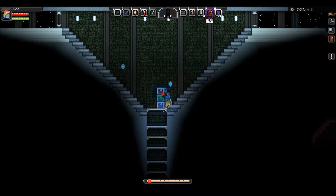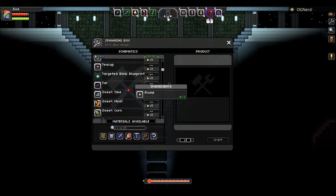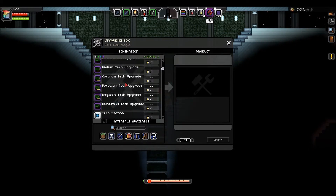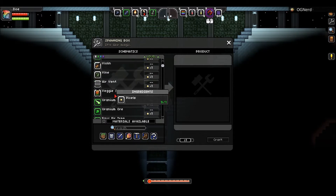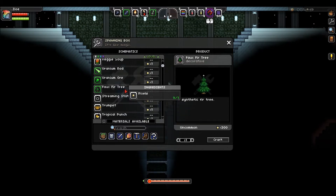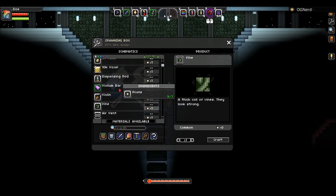There is also the item spawner here, which allows you to spawn any item in the game. Now I'm pretty sure some of this is made up, but we'll see about that. As you can see there's loads and loads of tech upgrades, tents, thatch, star map upgrades - pretty much anything you can imagine. Uranium rods, uranium ore, fox tree, anything that you can imagine you can actually get from this. Even the vine, which I don't think you can actually even get standardly.